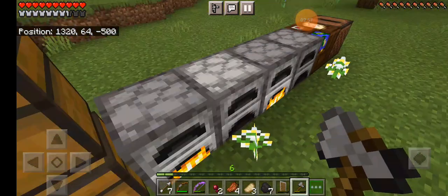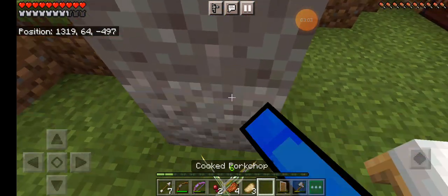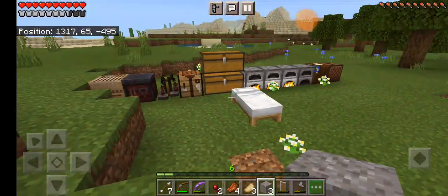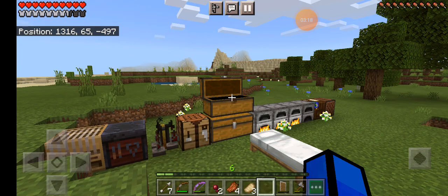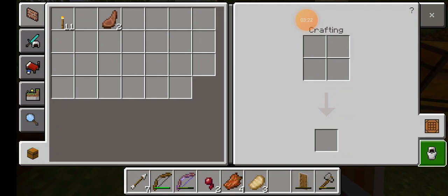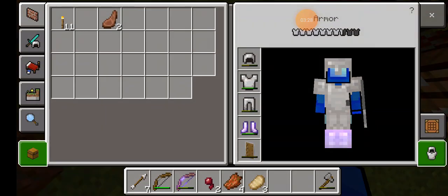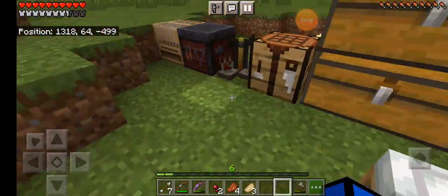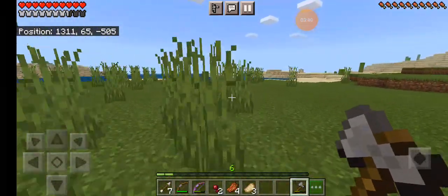No, I know what we're missing — my stack of coal. You got this. Now you might wonder why did I build this — to kill the zombies. And my armor is pretty low, so I really, really need a new shield and some new armor.